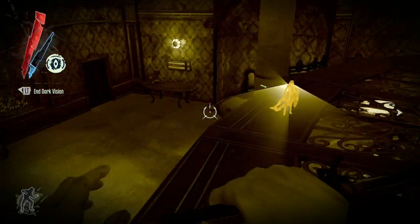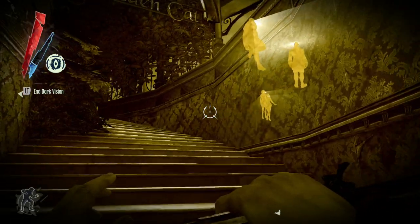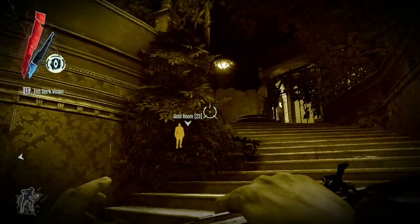Here the player is sneaking in stealth mode, using his dark vision power to see through walls and see the view cones of the guards' characters, and he's moving up on the second target.